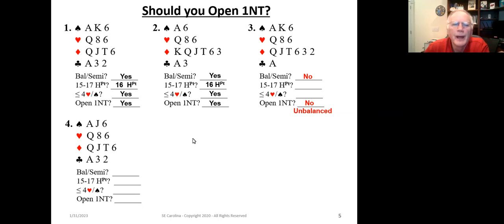Let's look at example number four. Is it balanced or semi-balanced? Yes, this one is really balanced — 4-3-3-3, you can't get any flatter than that. Do we have 15 to 17 points? We've got 14. Well, 14 is not good enough, because one no trump is very specific: it says 15 to 17 high card points. We don't want to lie to our partner by saying we've got 15 to 17 when we've only got 14. It's too weak — kind of like mama bear's porridge, it's just too cold.